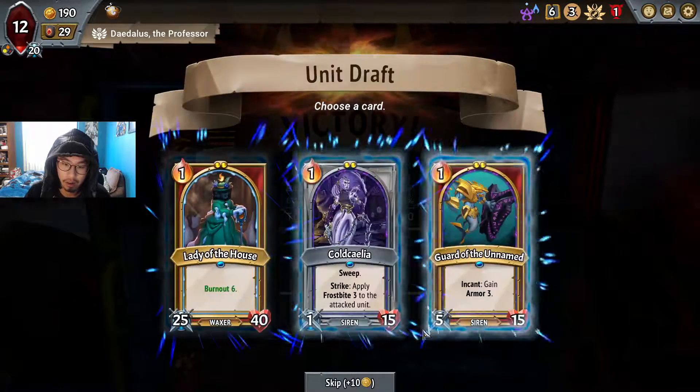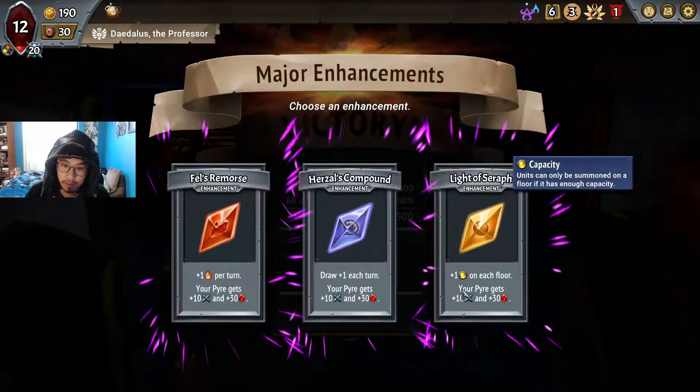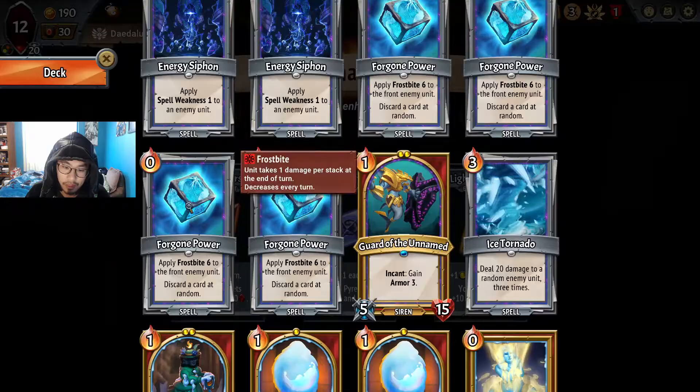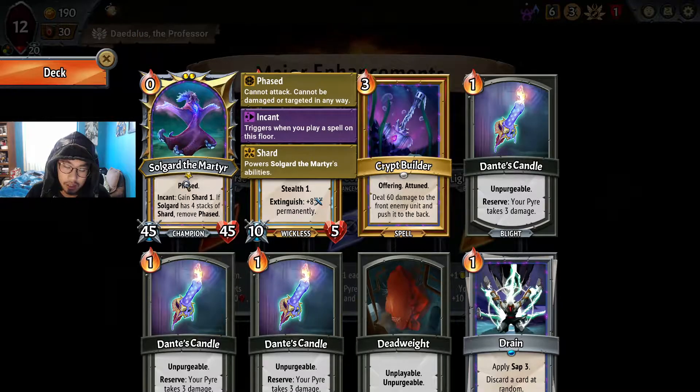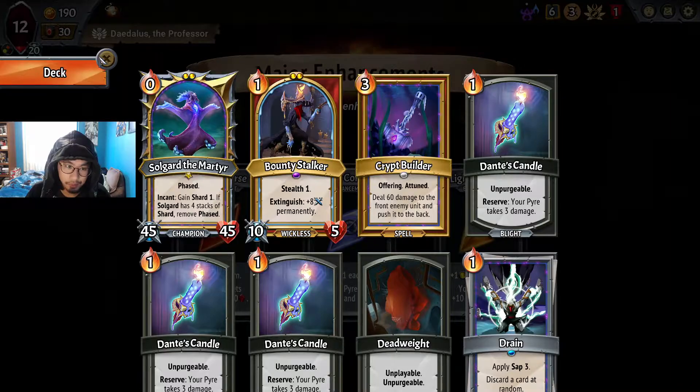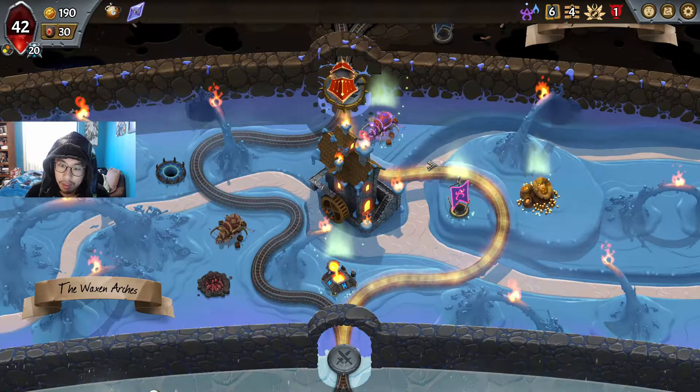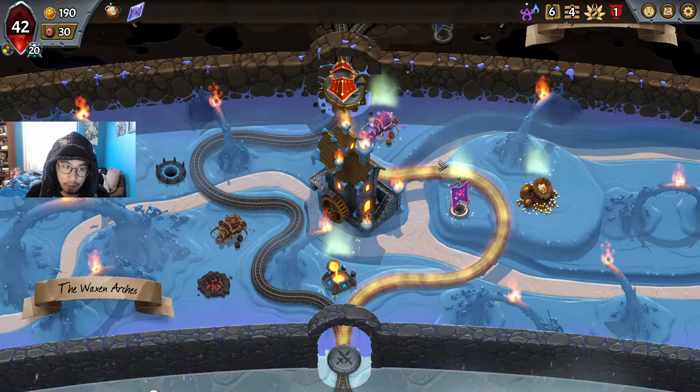Please give me a Bounty Stalker — I need help. Guard — yes! I don't even know what we need to be honest. 'Triggers when you play a spell, powers his abilities.' What abilities? I don't understand — what abilities? Is it not doing anything because his only ability is phased and encant? I don't get it. We need a hard draw either way. I don't know what the heck I'm doing.